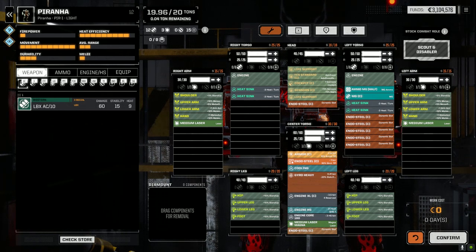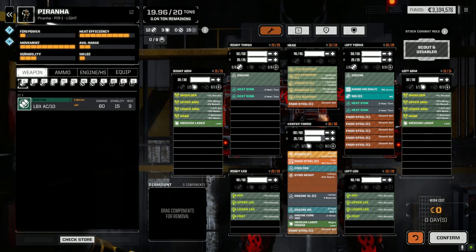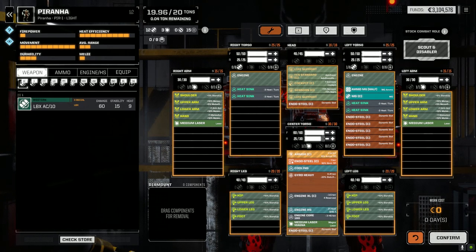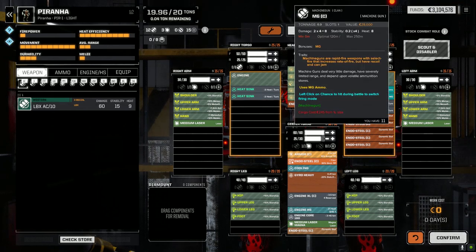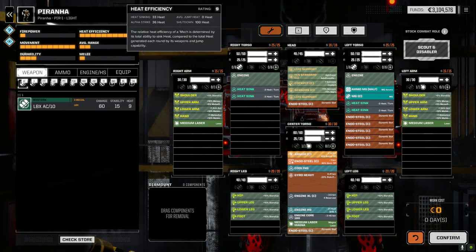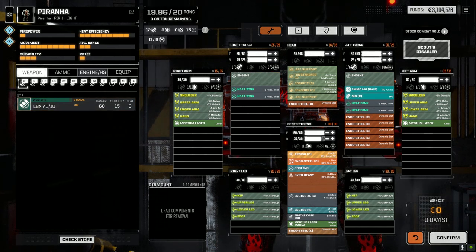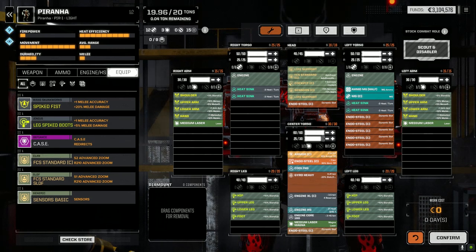The Piranha I changed a little bit. So the Piranha — this was the guy with the three wacky medium lasers, which I've changed to three regular medium lasers, because this guy is really fast too. We added a couple heat sinks so the heat efficiency is actually pretty good. We've got a machine gun which we're not going to be using all the time, saving us eight heat. We didn't manage to sneak in a jump jet on this one — we actually ran out of jump jets entirely.